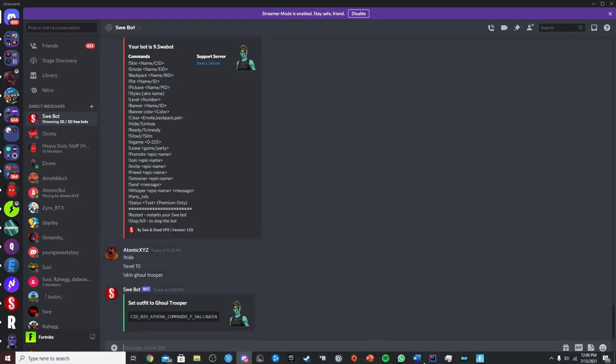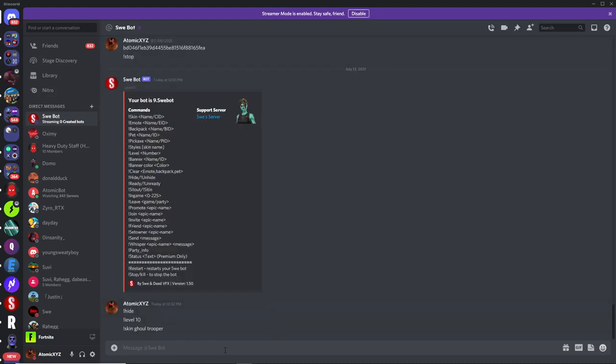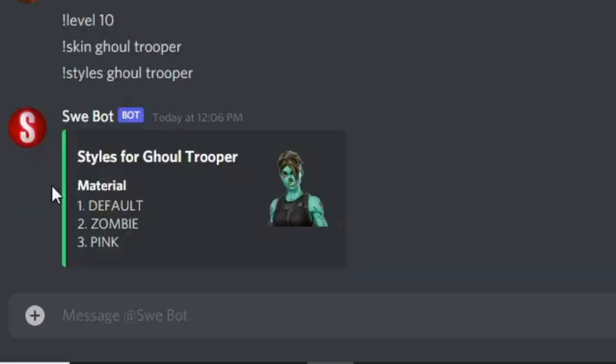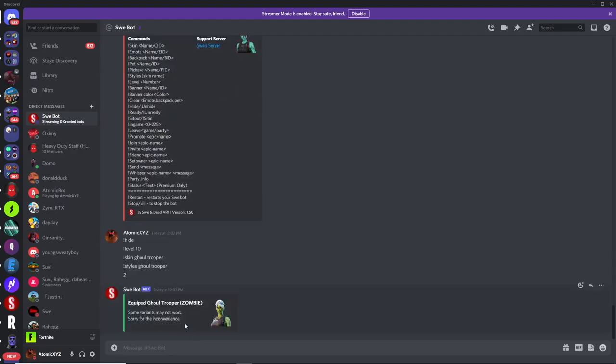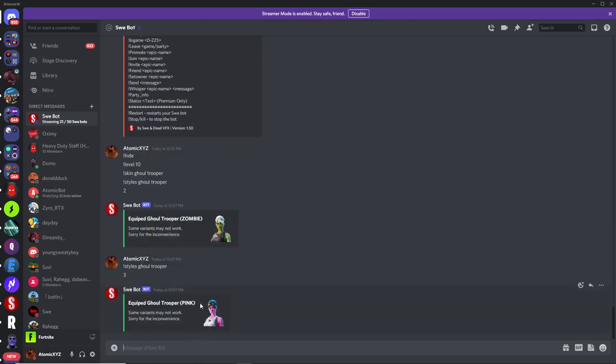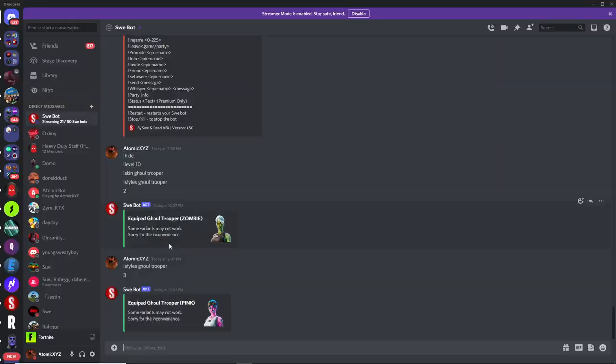To get variants of the Ghoul Trooper — for example the pink version instead of the default — you go and type in 'styles' followed by the skin name, so 'styles ghoul trooper'. It'll show you all the available styles for that skin. It'll say 'material' and list the different options. Type the number you want: typing 2 equips the zombie version of the Ghoul Trooper, and typing 3 equips the pink version. You can now see the pink Ghoul Trooper in your lobby.